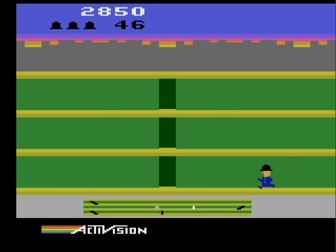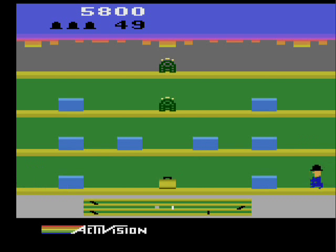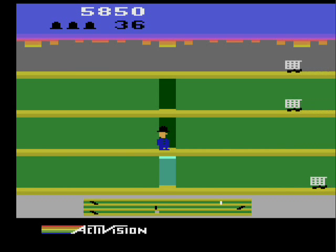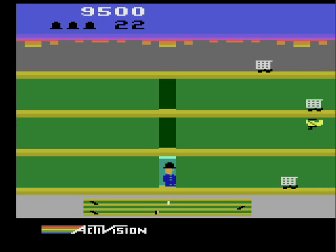If you don't make it, you'll lose one of the three lives you start with. You start out in the bottom right-hand corner of the first floor, while Hooligan starts out in the middle of the second floor. There are escalators at the end of each floor to take you up, and elevators in the middle that you can use as shortcuts.